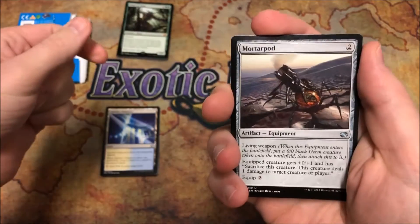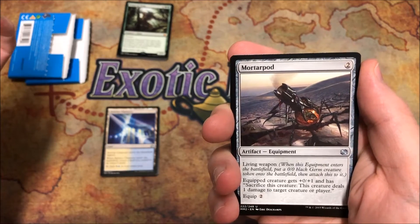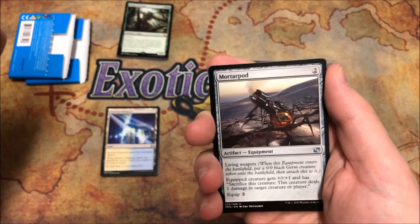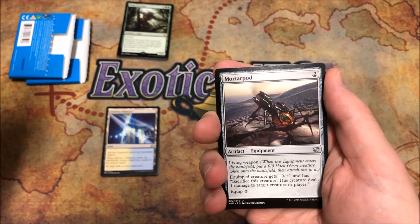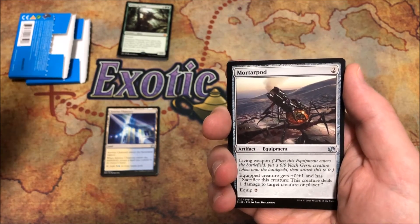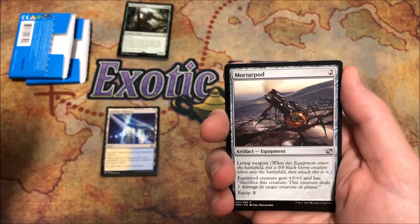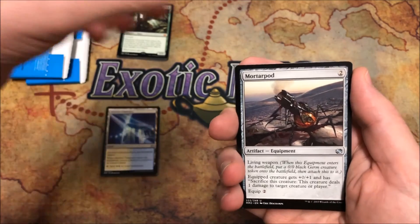Before we reveal the rare or mythic, let me tell you how to enter this giveaway. I'm with ExoticMTG and I'm doing a giveaway on my channel — I'll put the link in the description. We're giving away a playmat from Five Color Combo; the winner gets to choose whatever playmat they want from that website. There might be two playmats — at least one is secured. Check the link below for more information.